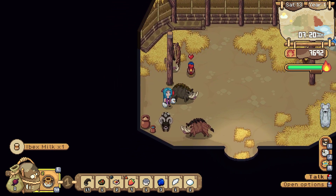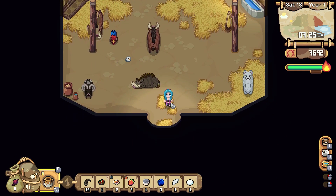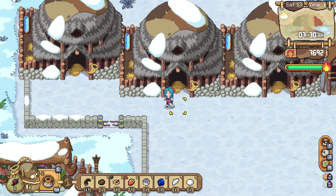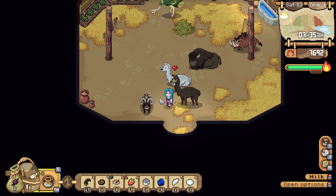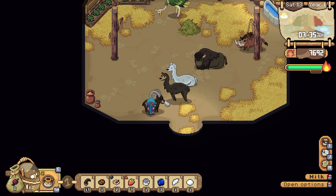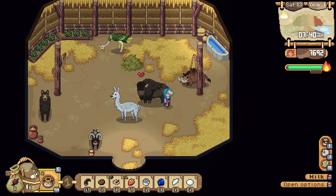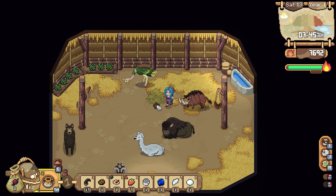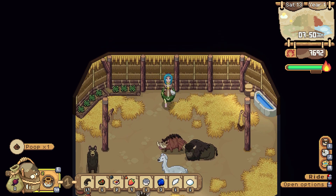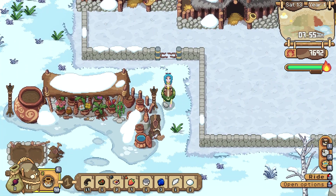We have a goat that needs to be milked, and we have a couple of chickens here that we need to befriend. Then in this barn we can milk a goat and collect some poops. Let's grab some sage, grab our milk, and off we will go.